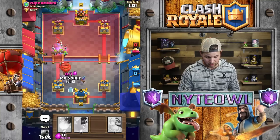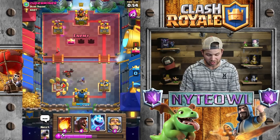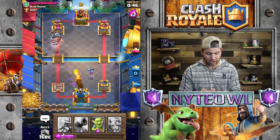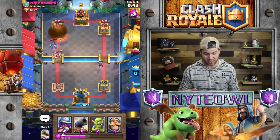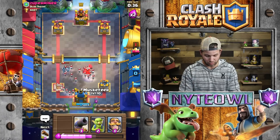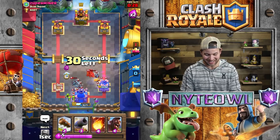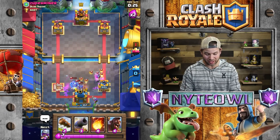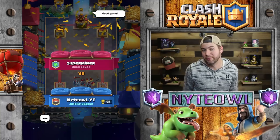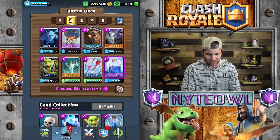Let's go ice spirit and then knight just to distract all the minions, cannon for his balloon, then throw some goblins out there. Musketeer hopefully focuses on the balloon — there goes our tower. That's okay, we didn't need that tower anyway. We're going to focus on our other towers. This deck — if there's any deck I was not wanting to face right now, it's definitely this one.